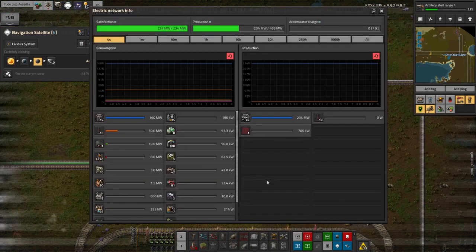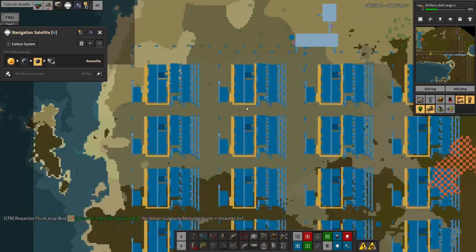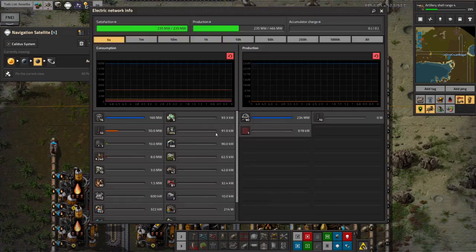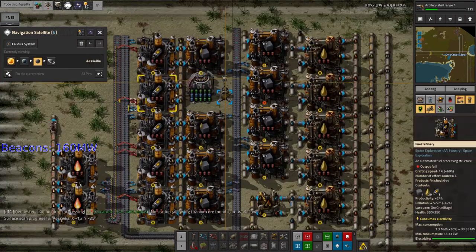If we have a look at what's using the power at the moment - because all those fuel tanks are full, all of these refineries and fuel refineries have basically gone to sleep, using almost no power. It's all being used by the wide area beacons up here, which is kind of wasteful. Between them, they are using the full 160 megawatts constantly in order to save tiny, tiny amounts of power that are being used by the rest of the system.